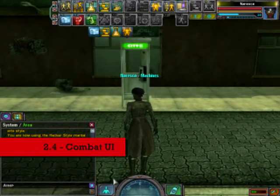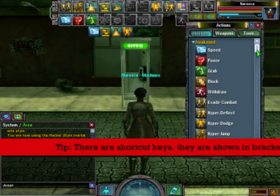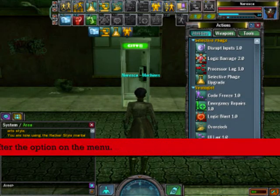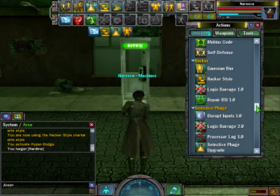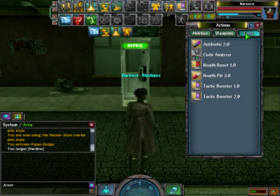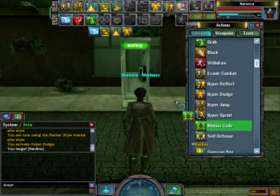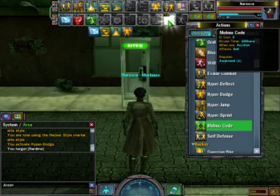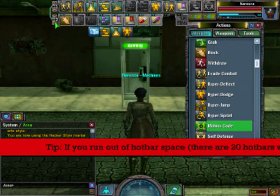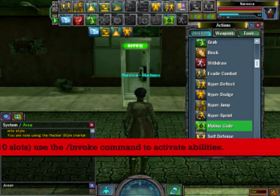Next, the combat UI. You add abilities to your hotbar from the actions panel. You can also add weapons, tools, and even clothes from the infantry panel. You can use different hotbars for different disciplines using a range of abilities, weapons, or clothes.